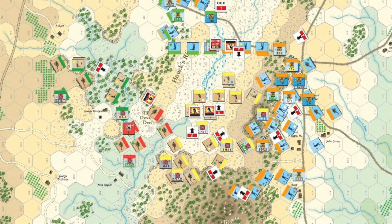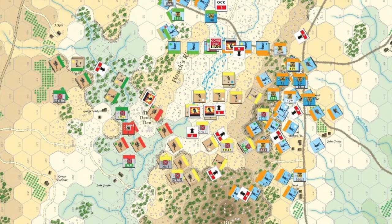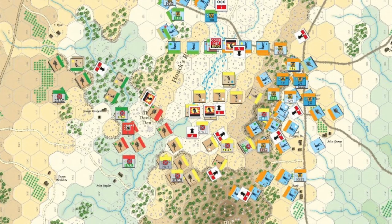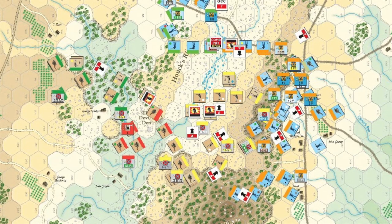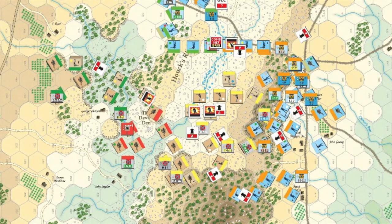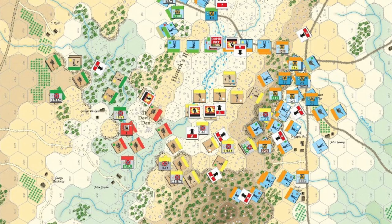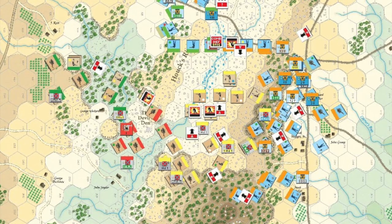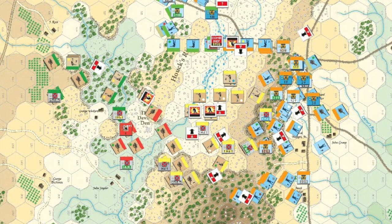The Union win the initiative on this final turn by a roll of 5 plus 1 to 5, thus narrowly securing it. This could probably be the most important initiative roll of the game, as it will allow the Union to have a first attempt at dislodging the Confederates from Little Round Top. Meade selects to have Ayers' men activate first, thus enabling Day's Brigade to charge the Confederate positions on the heights.